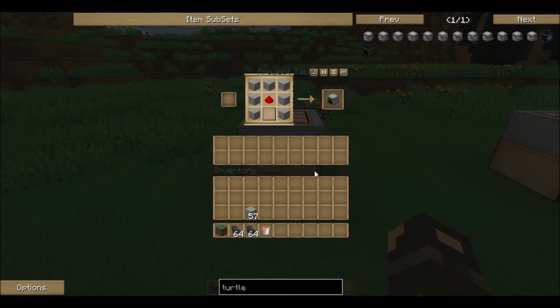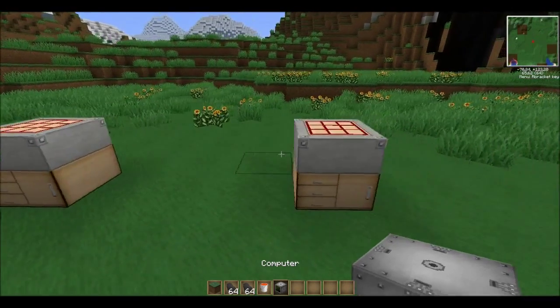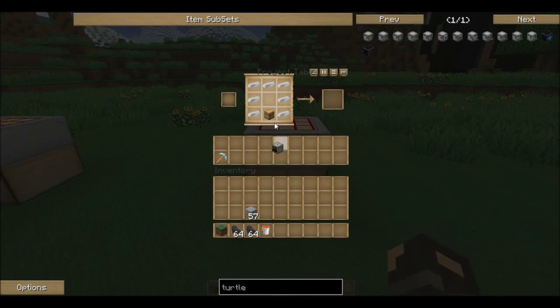To make a turtle you will need a computer, which you craft by using smooth stone, redstone and one glass pane. There we have a computer. Then you place the computer in the center of the crafting table surrounded by iron ingots and a chest, and you have a turtle.